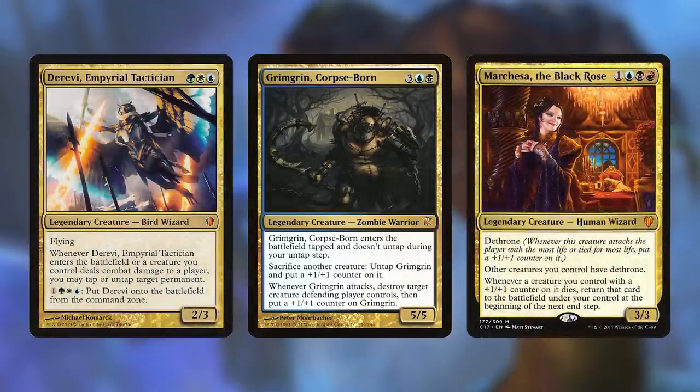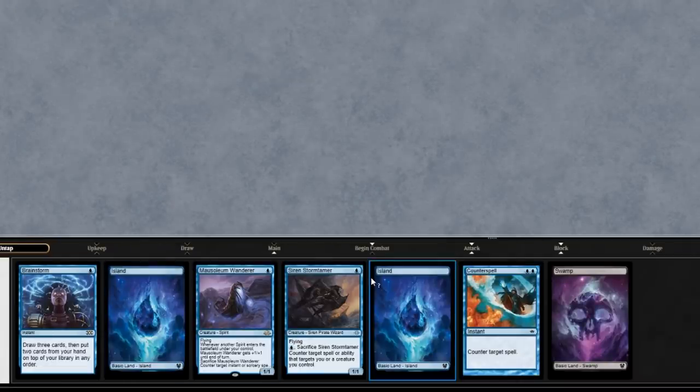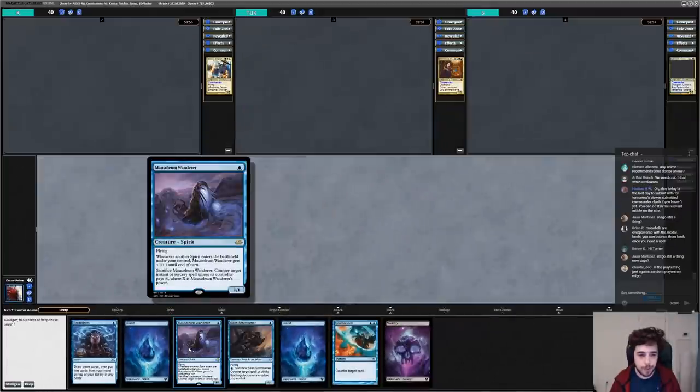Of the three opponents, I'm most afraid of Kay's Derevi and Tuk's Marchesa. Both decks have powerful commanders, and while I think Yuriko is the fastest deck at the table, if they manage to establish a strong board quickly they could lock us out of the game. Grim Grin I expect to be a big threat, but only later in the game. After our free mulligan, I keep a solid hand that can set up a turn 2 Yuriko, along with backup protection. We also win the die roll and go first, a huge benefit since our deck is so reliant on tempo.